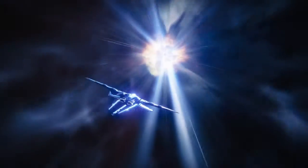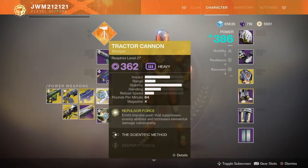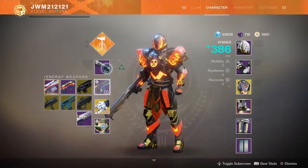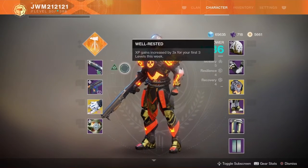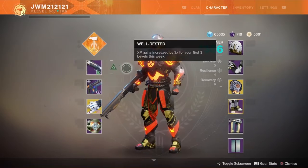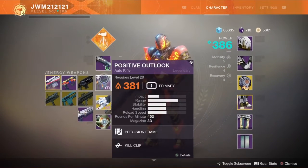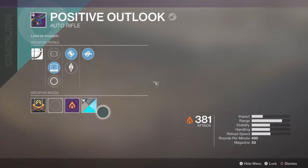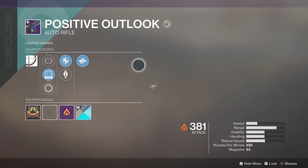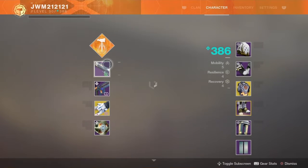It's mainly PvE, so I'm using a mainly PvE loadout: the Tractor Cannon, Positive Outlook, and Perfect Paradox. Both of those two can be used for PvP as well, which is why I have them on. There's a lot of special ammo around this map, so shotguns are very good, but Positive Outlook still has that range that I need. I can't run a sniper as well, because I'll actually run out of special ammo. Kill Clip is very good for Positive Outlook.